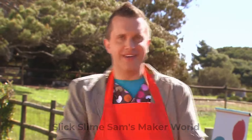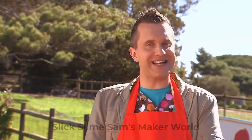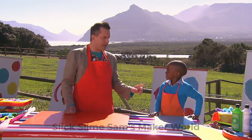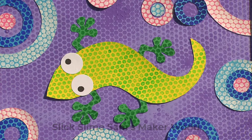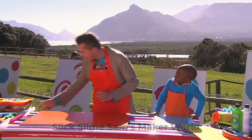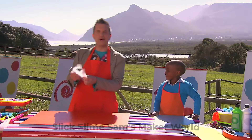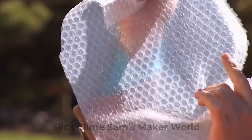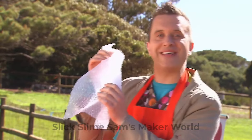Excellent! Let's get making! Now, Prince, you will have noticed that our picture has lots of colourful dots on it! And to make them, we're going to use bubble wrap! It's covered in bubbles because it's used for protecting things! Ask an adult to help you find some!